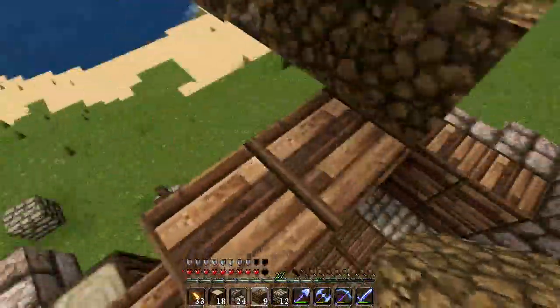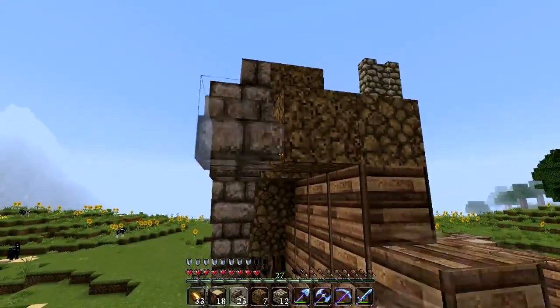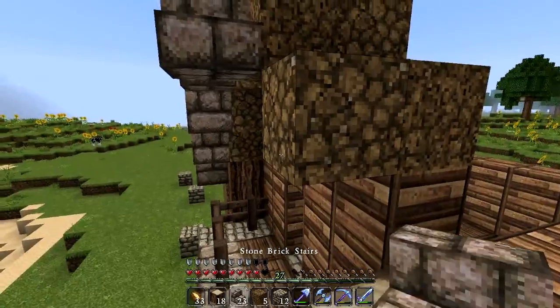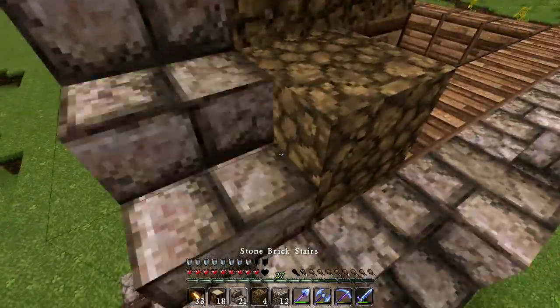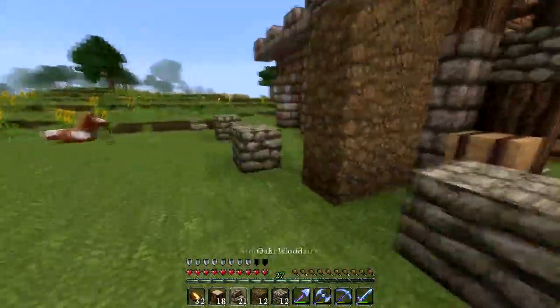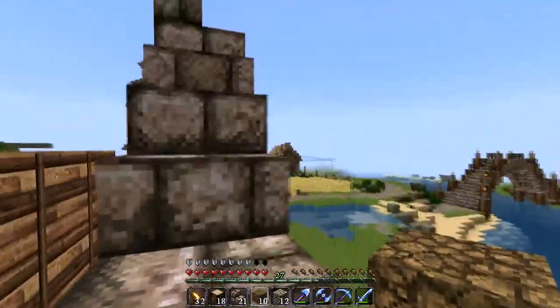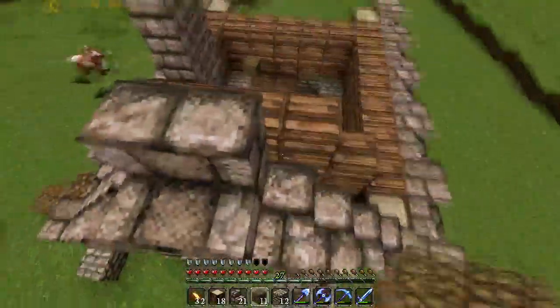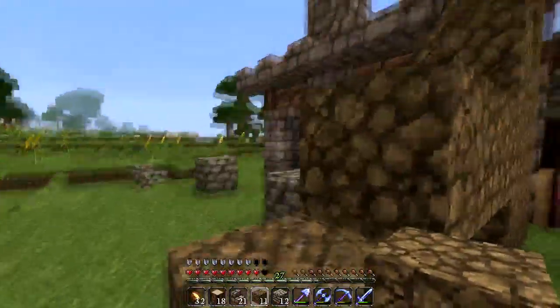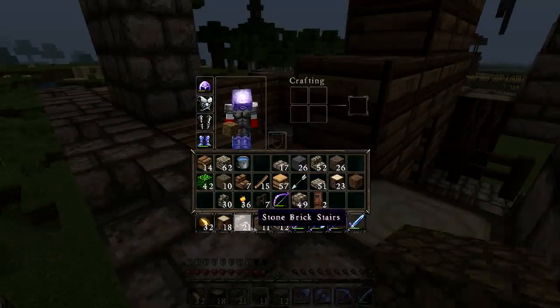Now the other side, and then after that we can do the hay — or rather thatch roof, because you can't really build a roof out of hay. I went caving because I was super low on iron — I had like 10 blocks left and now I'm up to 40 something. There's a cave just on the back side of that house over there that I went through pretty well. There's a lot left, so anytime I'm in need I'll just go back.